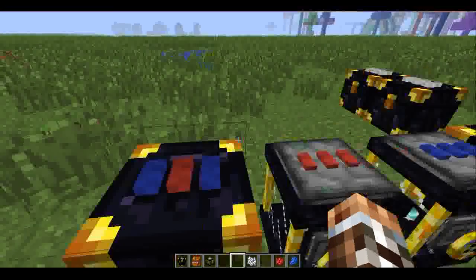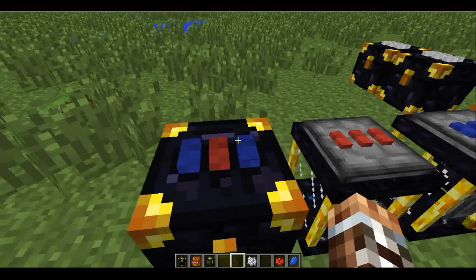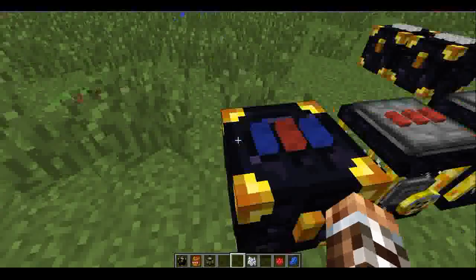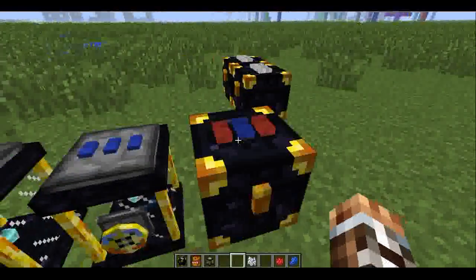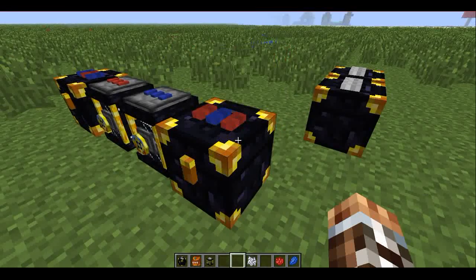So first, the ender chest here. You see those two back there — so basically, you see these colors, it's blue-red-blue-red-blue-red. So if I open this one, it's just this one by itself, like a normal chest right now.